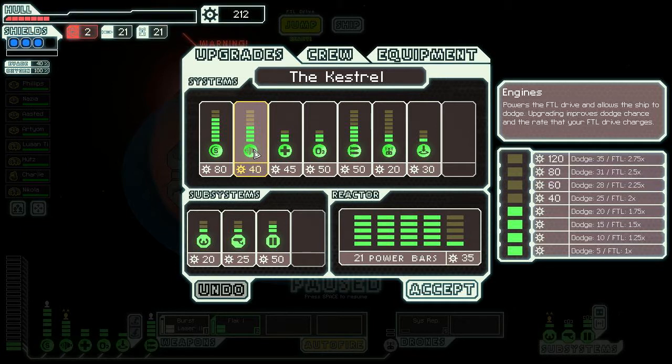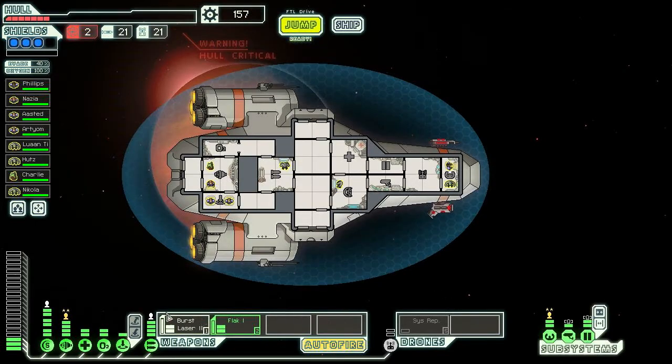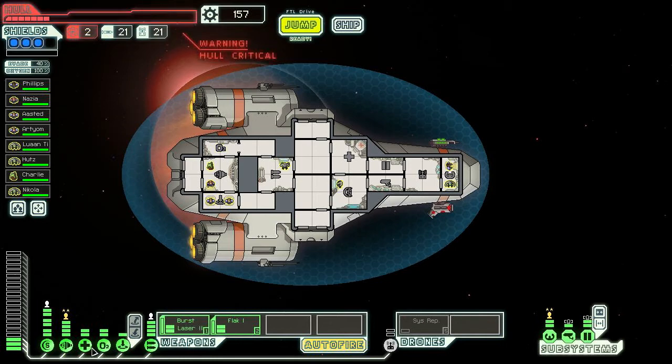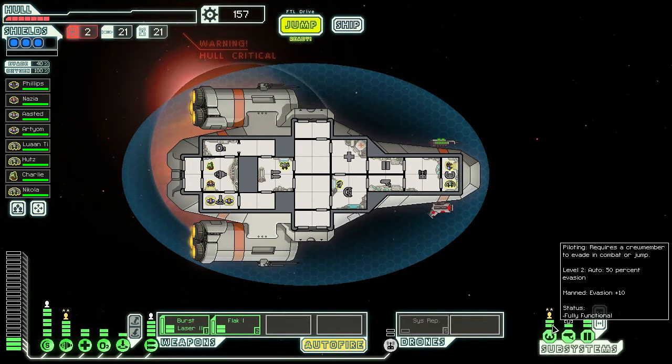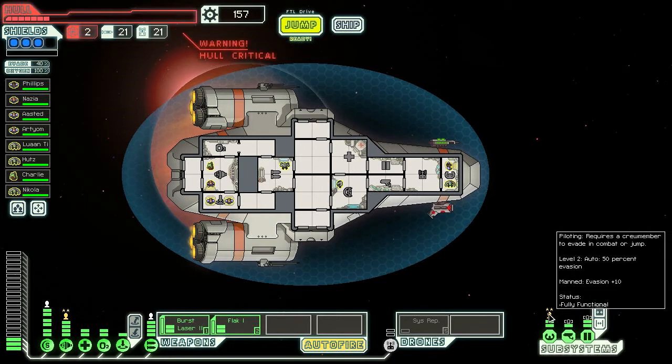This upgrade will increase our dodge. Maybe not — it's all so expensive. It'll still give us 50% evasion, which sounds pretty useful. We actually have too much power. The cockpit requires power — okay, we're all good. And because it gets manned we have plus 10 evasion.